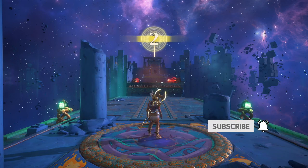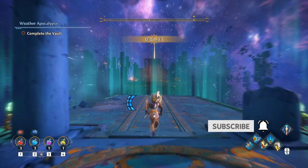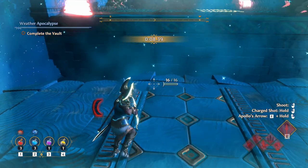This is actually a vault we've seen before. We have the timer — three seconds, two seconds, one — we're going to start off by sprinting right away. When we get through this it's cold, so we're going to lose all of our stamina, but we can get across quickly.